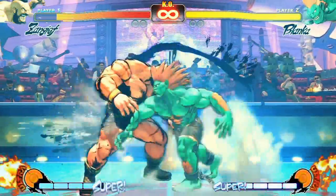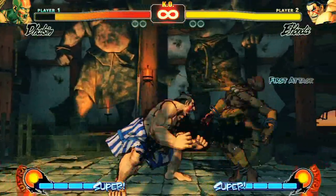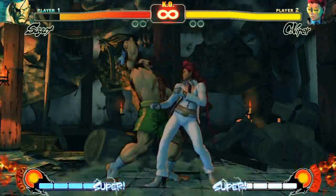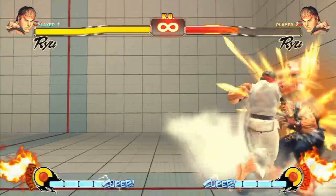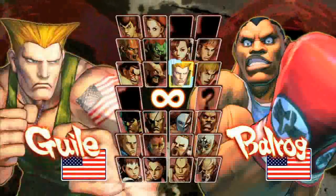The real game changer is the focus attack, executed by pressing both medium attack buttons. Depending on how long you hold down the buttons, you can absorb and potentially counter an opponent's attack, charge up a medium unblockable blow, or quickly interrupt one of your own attacks to set up a killer combo.